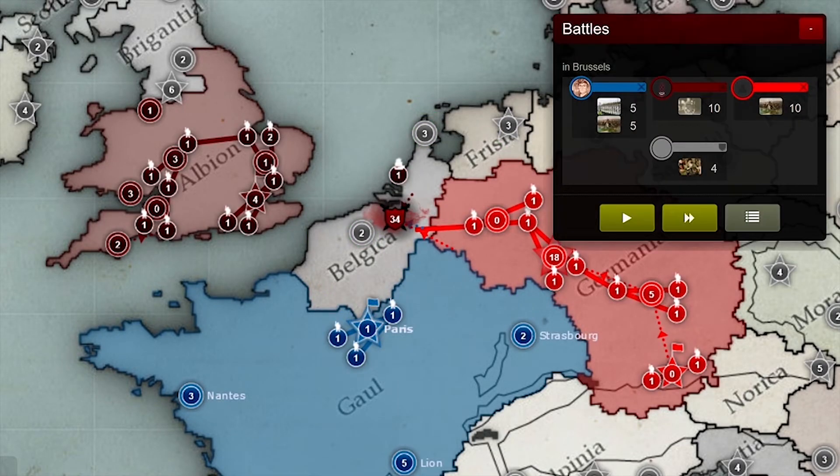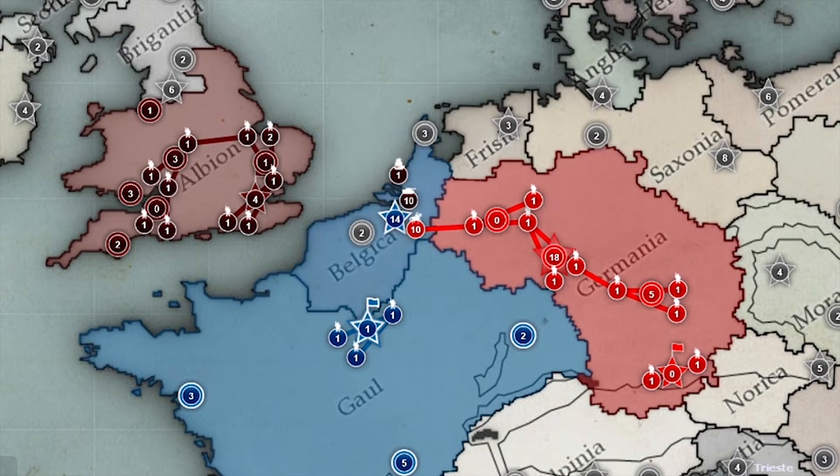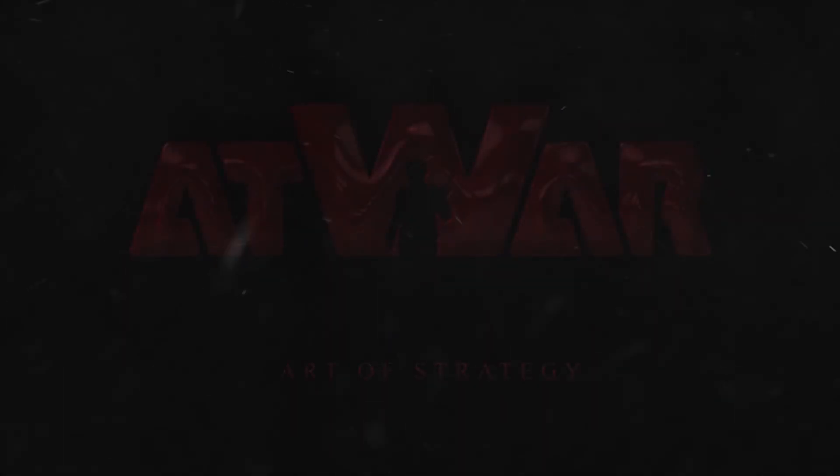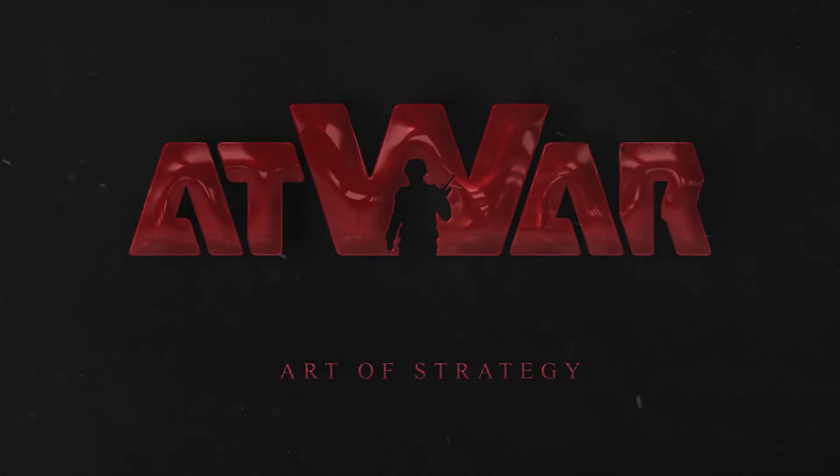The other two people are only attacking with one unit type. If they had more than one unit type and you want to take that city, you must produce or use one more than they do. That's all I've got time for unfortunately, but sign up today and I'll hope to see you in At War.